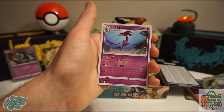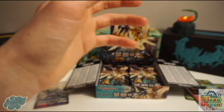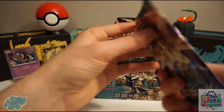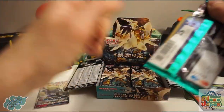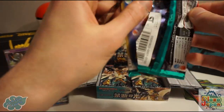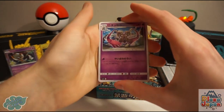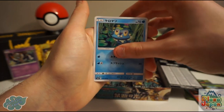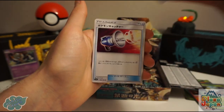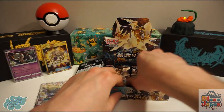There's Dragalge here, which is modelled on the leafy sea dragon — quite peculiar. Doublade, Gogoat, Froakie, and Avalugg, plus what I think is a Pokemon Catcher.